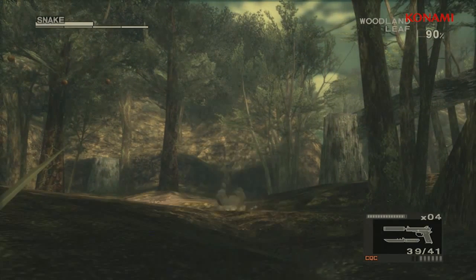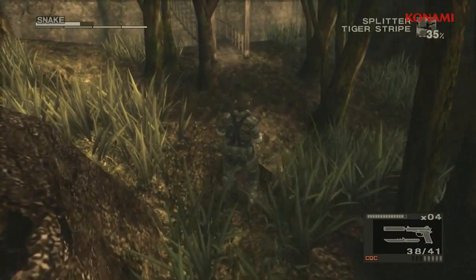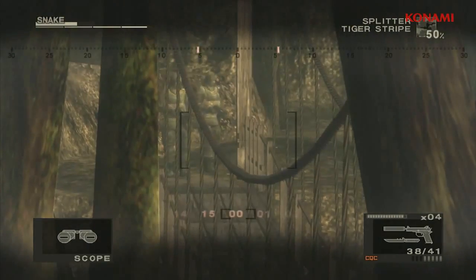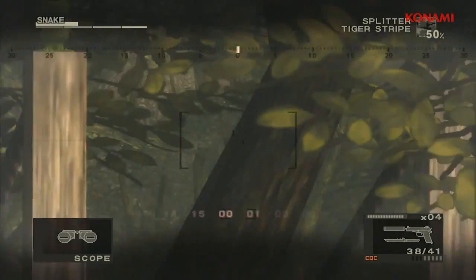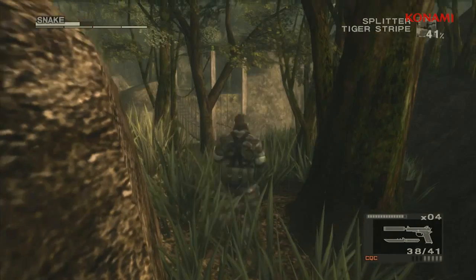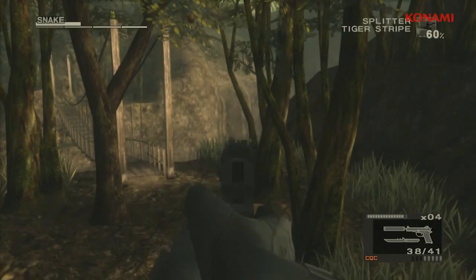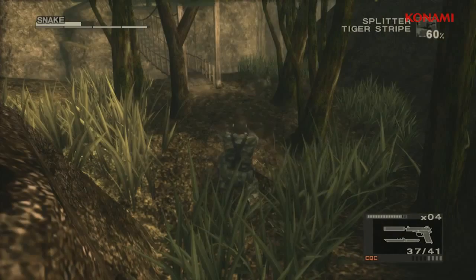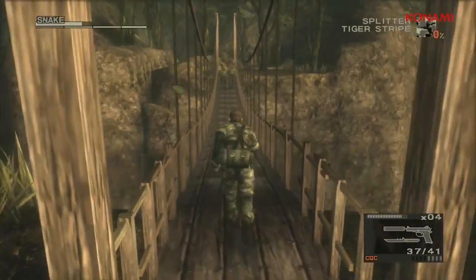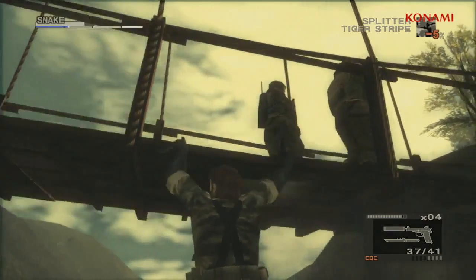Here we are on the bridge stage, so I can use my scope to check out enemies and see what kind of threats lie up ahead. I can also use it to look for hidden items such as the KerotaN here. All the hidden items that you're familiar with from Metal Gear Solid 3 are here, including this Hornet's Nest as well, so you can relive a lot of fond memories from your first time playing through the game. For those who haven't played it yet, I'll choose not to shoot the Hornet's Nest and instead put this guy to sleep and move on to the bridge to show how you can use the environment to bypass your enemies.